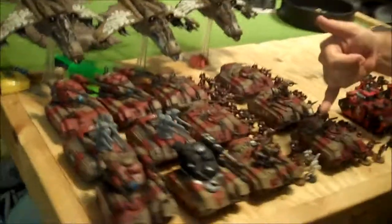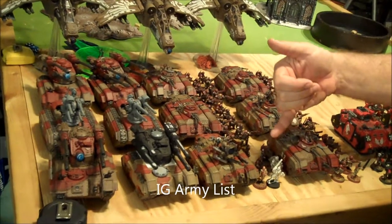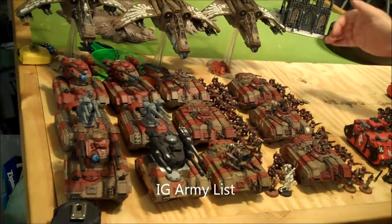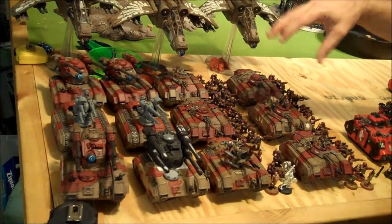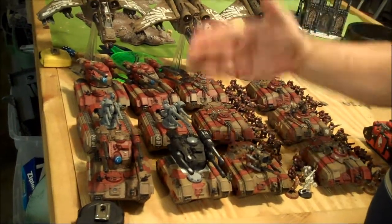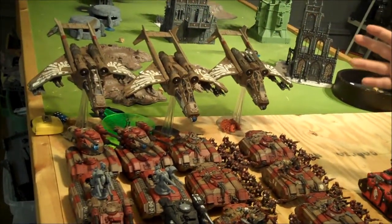Alright guys, this is my Adepticon Imperial Guard army. I've got a company command squad with a company commander, Average Joe Schmo. I've got the Officer of the Fleet, four plasmas, and then I have five veteran squads — two with plasmas and two with melta guns — all of them in Chimeras. Then I'm rocking the Hydra spam army: two Hydras in three squadrons, and three Vendettas. The majority of my army can be twin-linked — twin-linked lascannons, twin-linked Hydras — plus all my veterans are hitting on threes, which increases my ability to dish out damage.